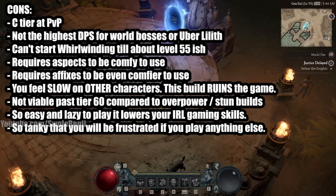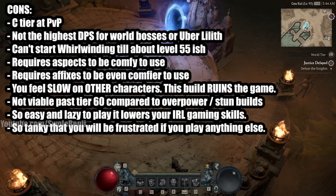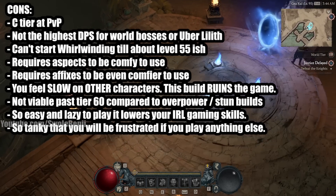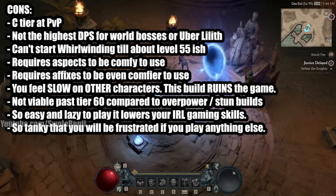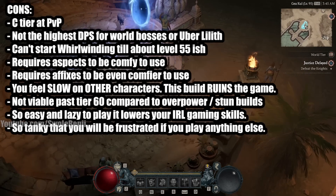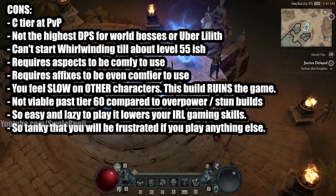Also, this build is so easy and lazy to play it's going to lower your gaming skills. If you play this build for months and then try to switch to a high actions-per-minute build that requires a lot of micro — like playing a rogue — you're going to be slow, your hands are going to need to be retrained, your muscle memory is going to be a little off because this is just holding one button and tapping others. It's like playing the piano while holding one note down. Also, this build is so tanky that you're going to be frustrated if you play anything else except maybe druid, because they're kind of tanky too. Any other class and you're going to feel like freaking paper.